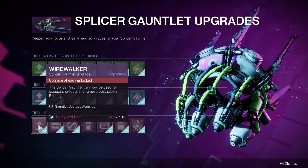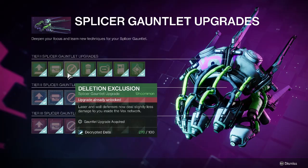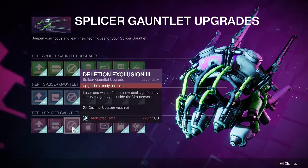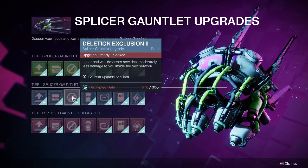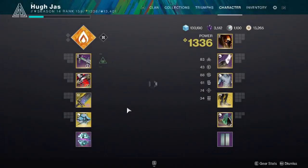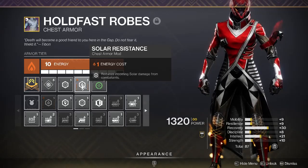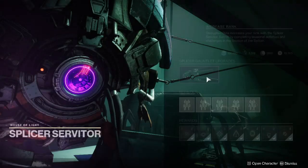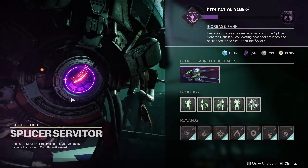The first thing we're going to want is these upgrades in the left column, as these will make your Expunge missions a lot quicker and easier. As well as these upgrades in the third column, which are going to make your laser walls and defenses do a lot less damage. You're going to want a solar chest piece with the Solar Resistance mod in it. That combined with the laser reduction upgrades will let you just run through those laser defense grids.